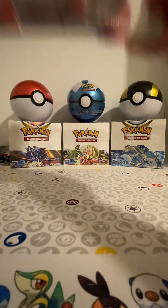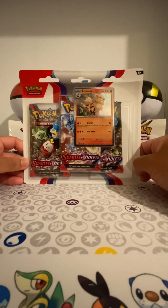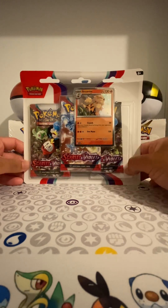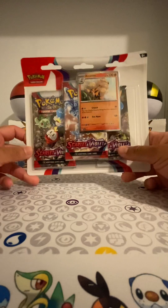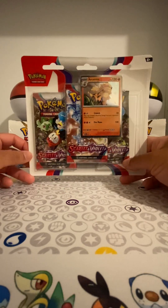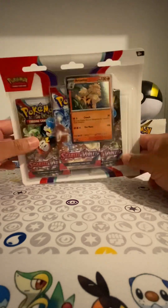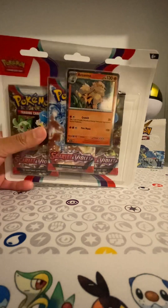Hey guys, welcome back to the channel. So today I have this Scarlet and Violet 3-pack blister that has Arcanine as the Blackstar promo card. Well, in the last video I opened the Dondozo one. Today we're going to be opening this one and see what pulls we get.